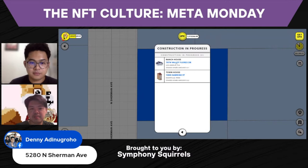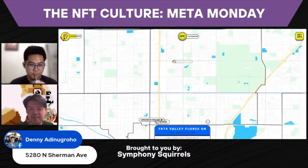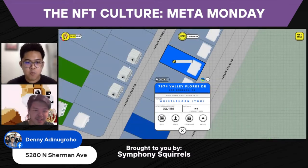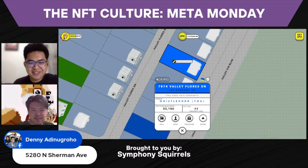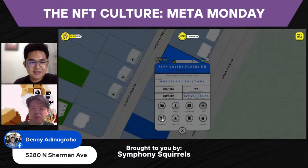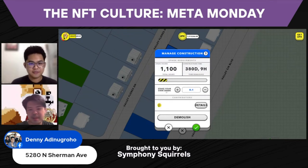So over here, my Sparks is being put into a couple of places. For example, if you want to build a house — there you go, it's in progress. All these are houses that are being built. You have to put your Sparks into the area, and the more you put in, the lesser the construction time.